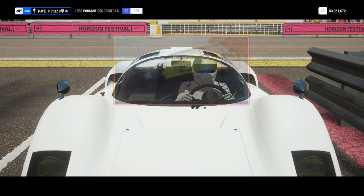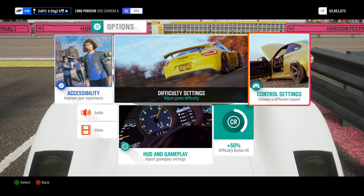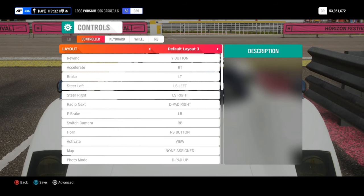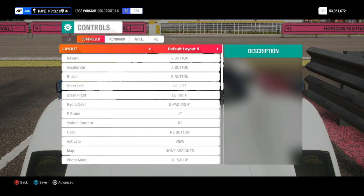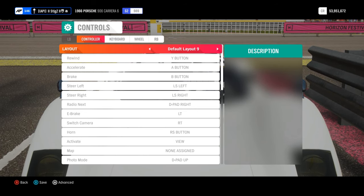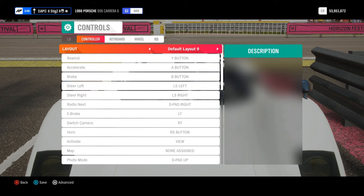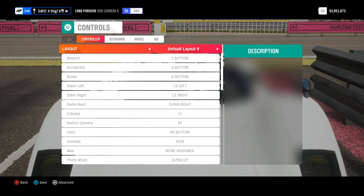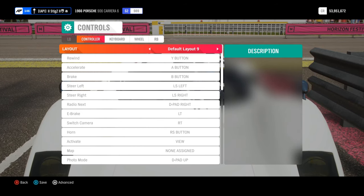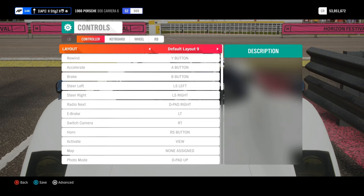Next, head over to options and control settings, which lets you change your controller button layout. Click on that and go to the top bar that says layout, then scroll along to default layout 9. There are a couple of other layouts that may work, but this is the one I've always used and it should work for most people. The key thing about this layout is it puts the clutch on the left trigger, and having the clutch on a trigger is essential for this launch.